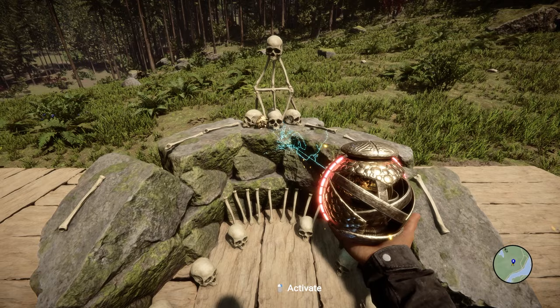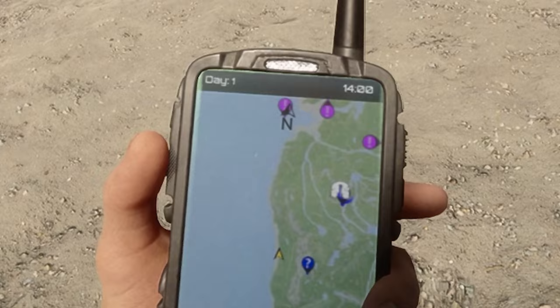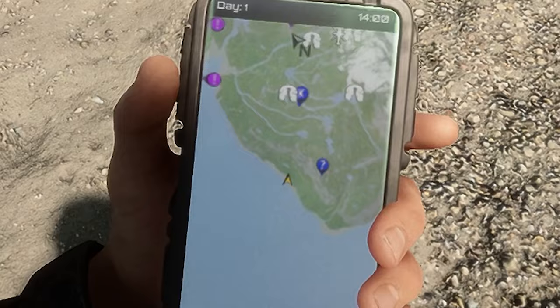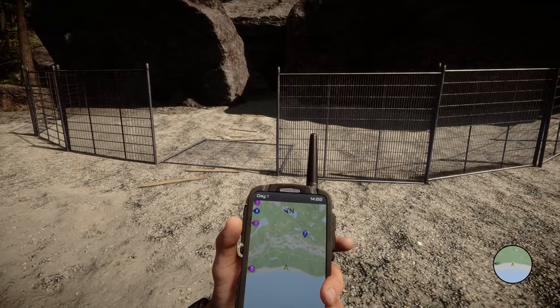Let's get into it. To get the Sulfite Generator, you're going to come all the way down south. It's going to be on the very southwest corner of the map. As you can see here, not too far from that rocky ledge. That is north that we're facing, and what you're going to be doing is looking on the beach — it should be quite easy to find from the beach.